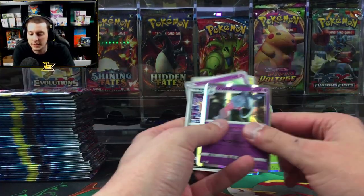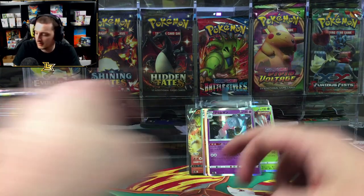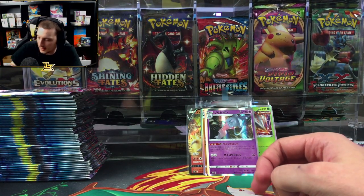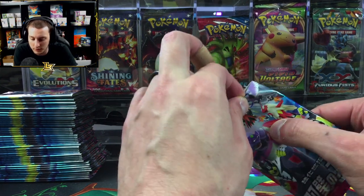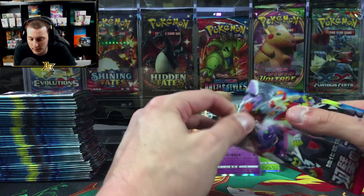Best card in this set — is it Charizard again? Nope, there's no Charizard in the set. If I had to guess the best card, I would say it's probably the alternate art Galarian Moltres.